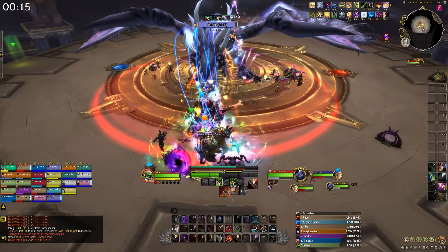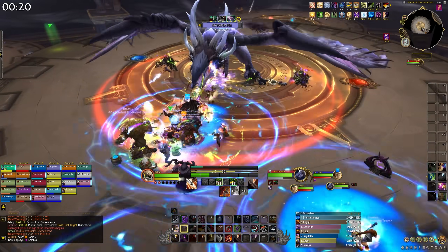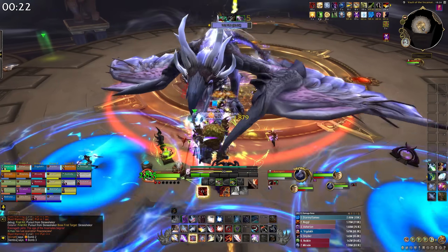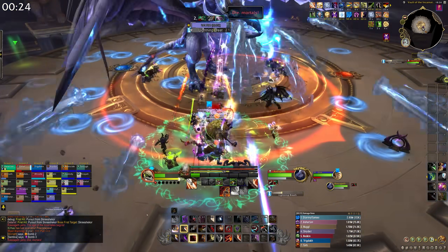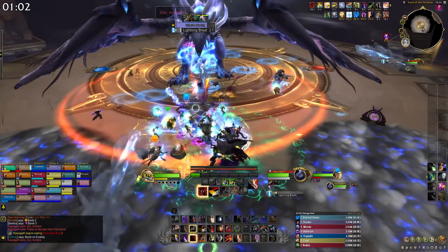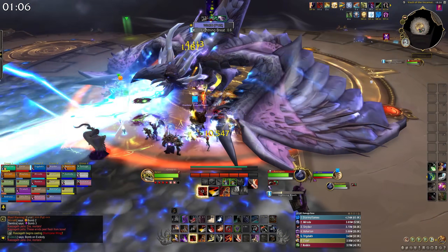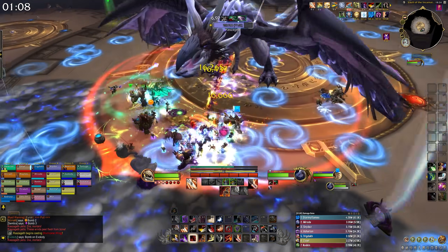Whenever you're fighting Razageth, I would recommend your group stacks up for the most part to make various abilities much easier to deal with. You're going to have lots of little swirls to avoid in phase one — if you get hit, they stun you briefly, so dodge those when you can. The boss will also face a random player and shoot out a big laser with Lightning Breath. If you're all more or less stacked, you should know exactly where the breath is going to go, so just dodge to the side.